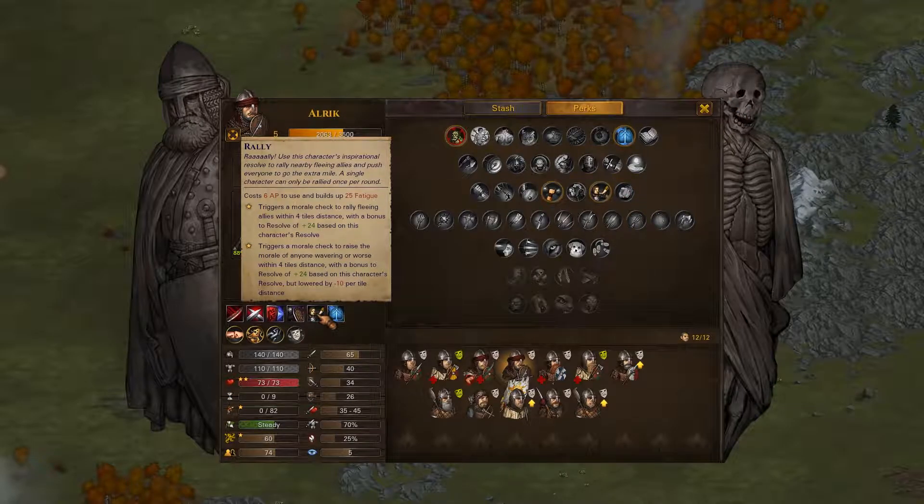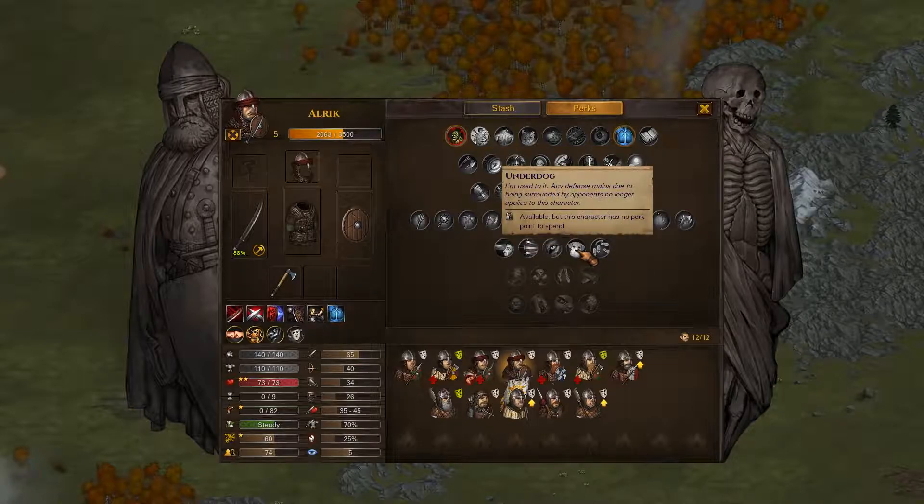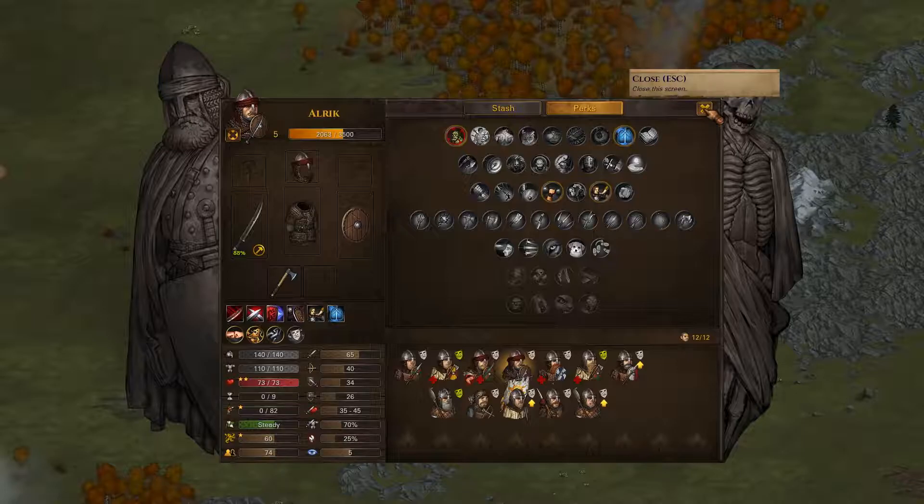Let's see what this says. It triggers a morale check to rally fleeing allies within four tiles' distance. He's in the middle, so that works. With a bonus to resolve of plus 24 on this character's resolve, it triggers a morale check to raise the morale of anyone wavering or worse within tiles. The further they are away from him for that second check, the lower the resolve bonus is. Obviously the closer men are going to work out better.